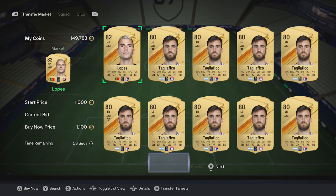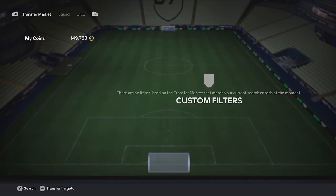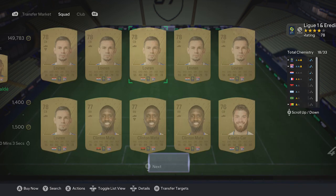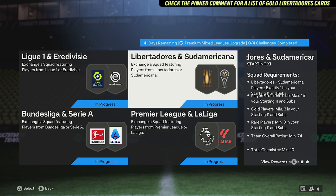For Leon, the two rare cards are pretty cheap, but the common cards are around 1400 now as the price gradually goes up. At time of recording Leon is the cheapest option, but it keeps changing — drop a comment below and we'll try to help.